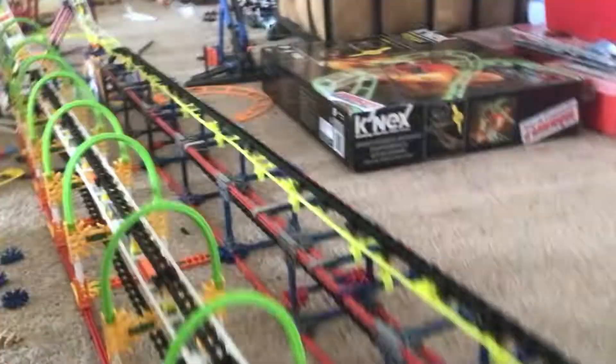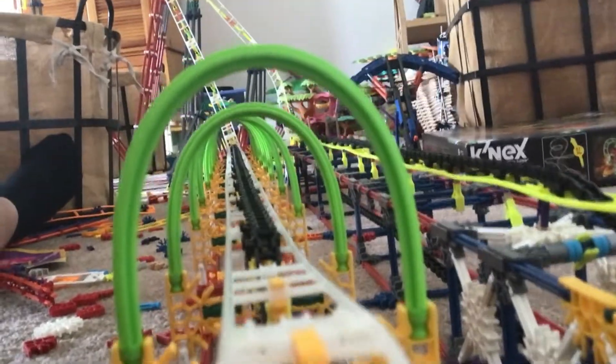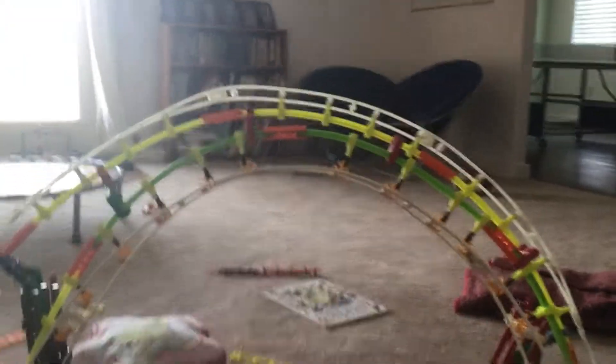I added these really cool hoops going down this next launch, so it looks like that as you're about to launch down. Then it comes up and I put an inverted top hat attached to this top hat, which looks super cool — I've always wanted to build something like that. It twists out, comes out, and on the outer bank goes into an overbank. I always wanted to do that too, it's super cool.